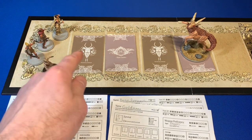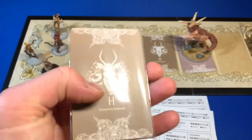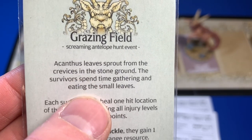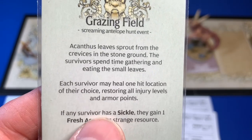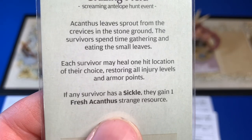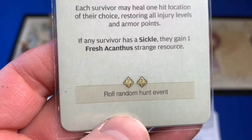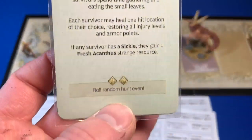The first survivor going on our hunt board is Karamon. He picks up the card — Grazing Field. It says acanthus leaves sprout from the crevices in the stone ground. Survivors spend time gathering and eating the small leaves. Each survivor may heal one hit location of their choice, restoring all injuries and armor points. If any survivors have a sickle, they gain one fresh acanthus strange resource. I don't have a sickle yet, and we don't have any damage — so this would have been better elsewhere.